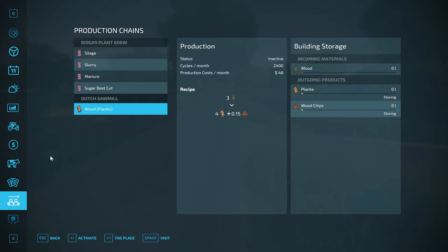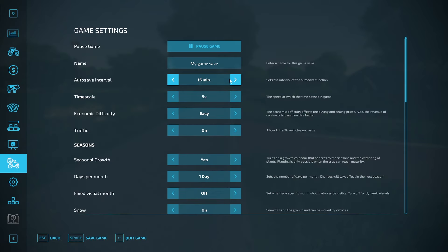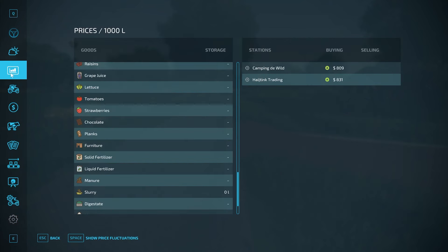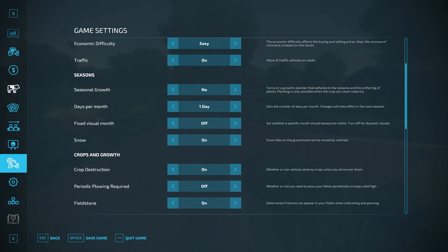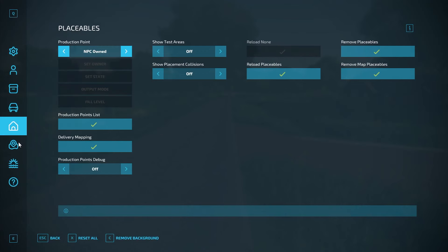You do own the BGA and the Dutch Sawmill to start. There are 20 collectibles on the map. Let's go ahead and purchase all the land to make sure we don't miss anything.